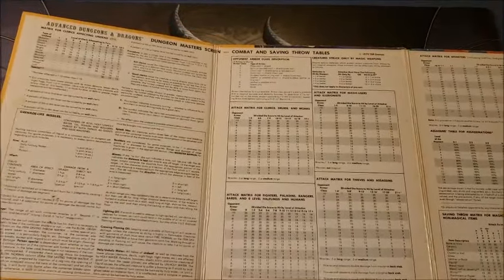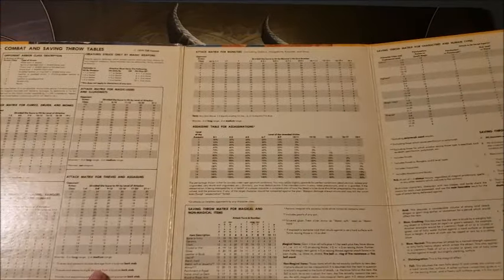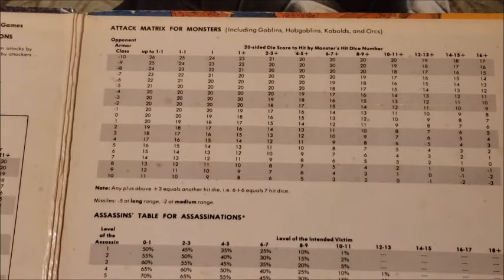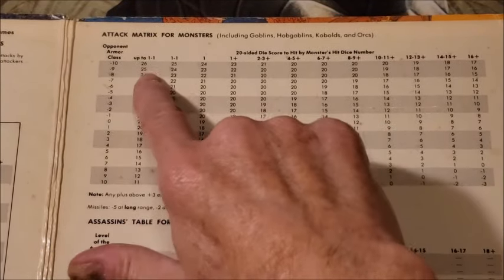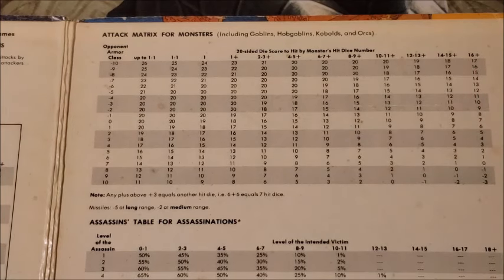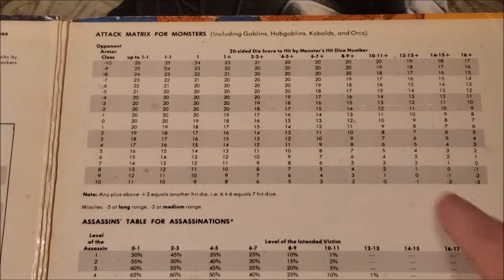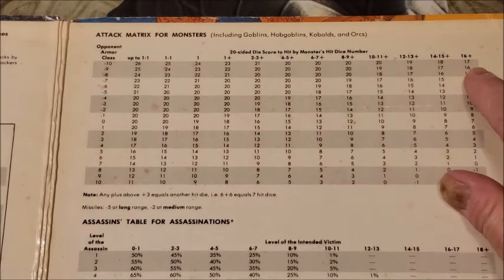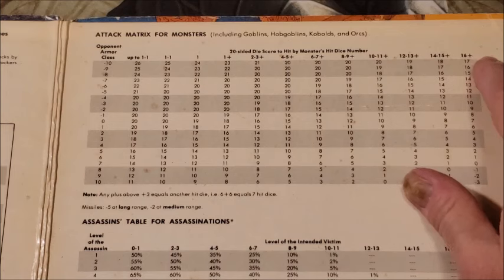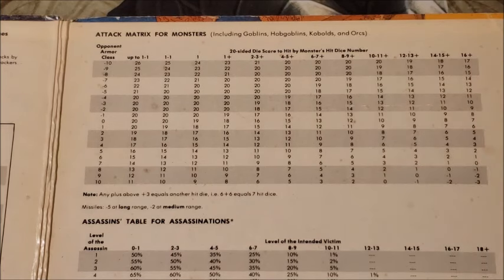The part I want to look at is the attack matrix for monsters. Here we have the monsters, starting at up to 1 minus 1 dice and going all the way to 16 plus, but the table tops out at 16 dice. To use the extreme example, if I have a 16-dice creature and it wants to hit armor class negative 10, it needs to roll a 17, and pluses add to that. But if I have a 25th-level creature, it still just needs a 17 — 16 plus is where the matrix stops.